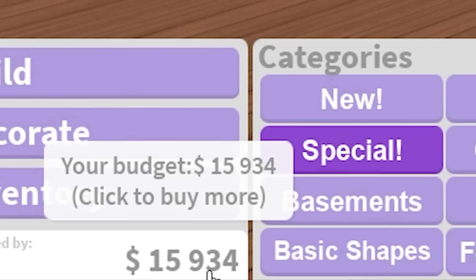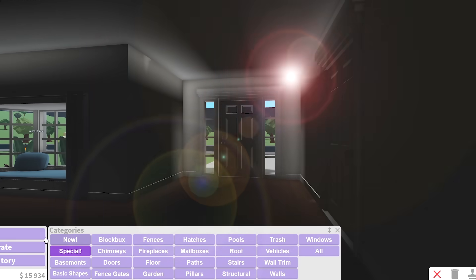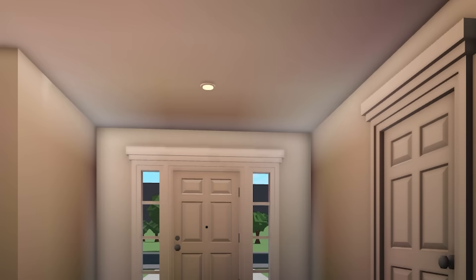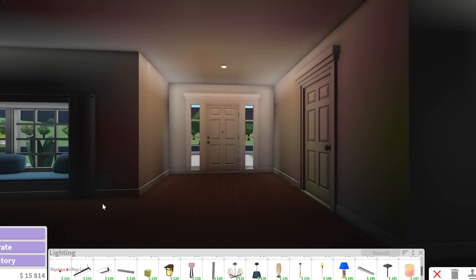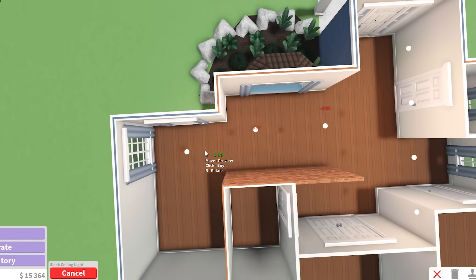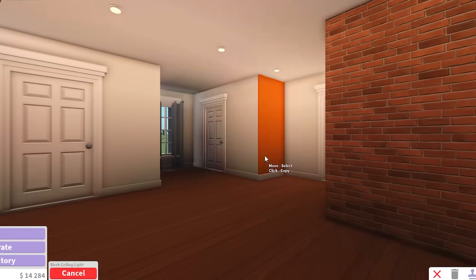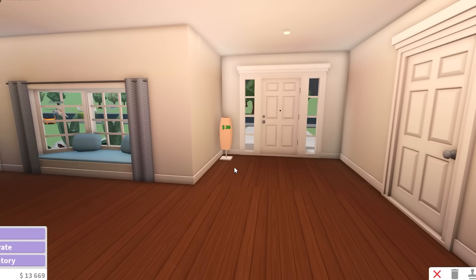Now we're going to yoink this door. We have basically 16,000 left, and I think that's more than enough money for the whole house. It is dark — we need light immediately, pronto. I don't know if I'm going to use any fancy lights because I'd rather get these sleek ceiling lights than anything else — anything else is more expensive and I feel like it doesn't look as good. Most people don't really look up at the ceiling to see what kind of lights there are. I put a lot of lights and I still feel like it's not enough. We were just at 16K and now we're at 14K and we still need more light.